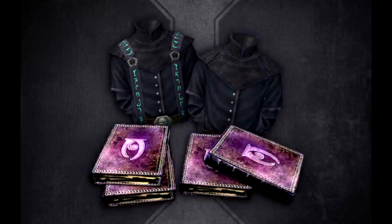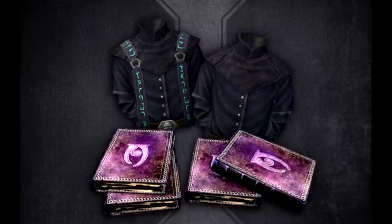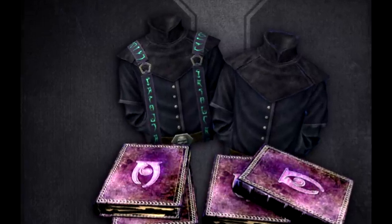Necromancy has been fleshed out massively in the Skyrim Anniversary Edition. You can summon a whole bunch of new creatures, there are 13 new spells associated with Necromancy, and there are supposed to be two new robe sets as well as some hoods. I'm going to show and explain where to pick up the majority of these spells and where to get one of these new Necromancy robe sets, and I need your help finding the one with the blue writing.